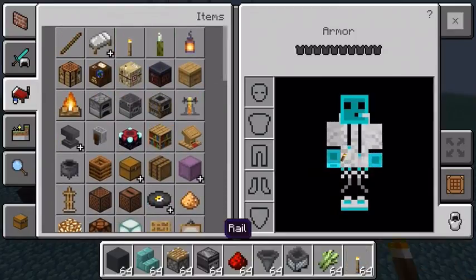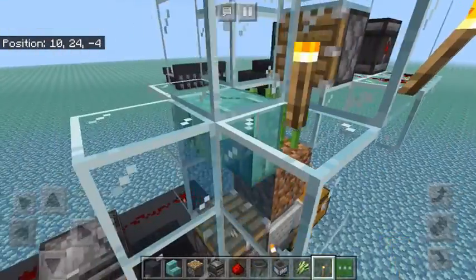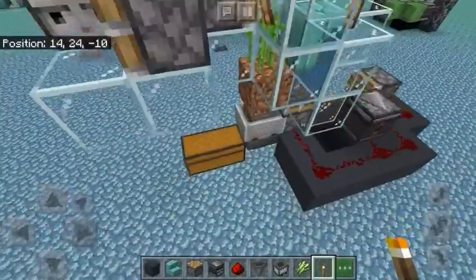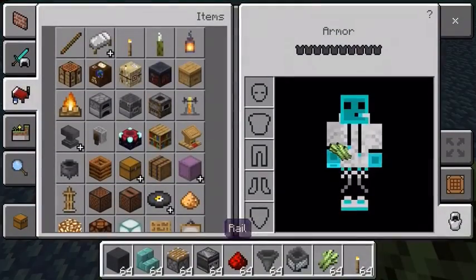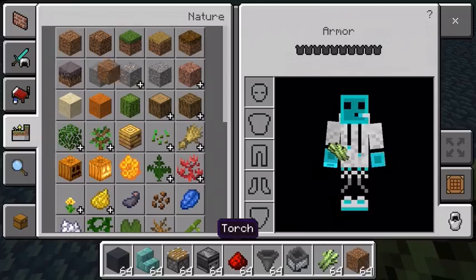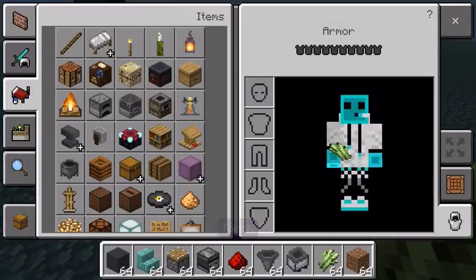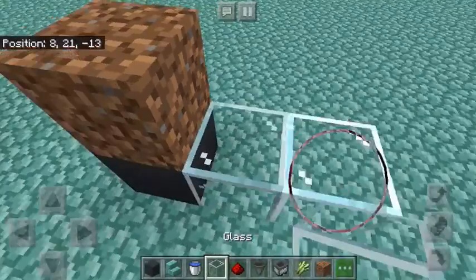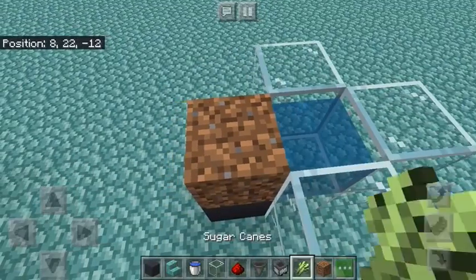Bedrock can't really do a very effective one, but this is pretty effective. So this is the zero tick sugar cane farm. I do hope you guys enjoyed. If you did, smash that like button, subscribe if you're new, and comment down below if you want to see that 3x3 piston door tutorial.